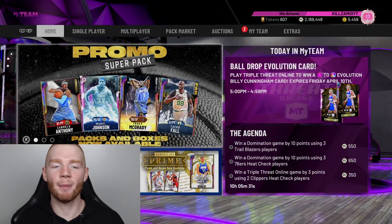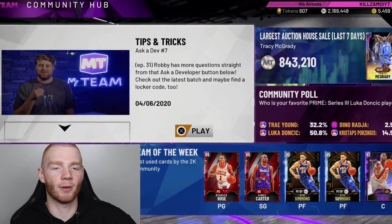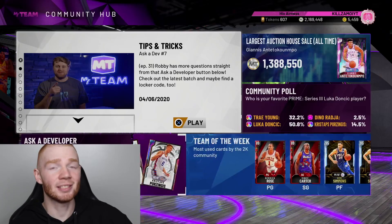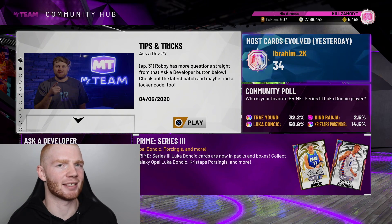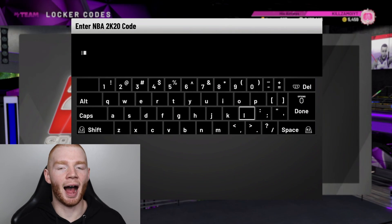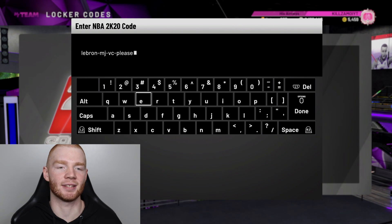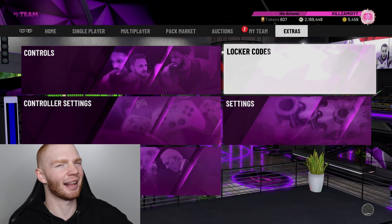Now it's time for the hidden code. The way people find these codes is through the MyTeam Community Hub — Robbie posts developer Q&A videos and there's a note saying 'check out the latest batch and maybe find a locker code too.' That's where these hidden codes are found, and I feel like no one really pays attention to those videos. The code is LeBron-MJ-VC-please. It's nice that they make you use your manners. Capitals don't matter.